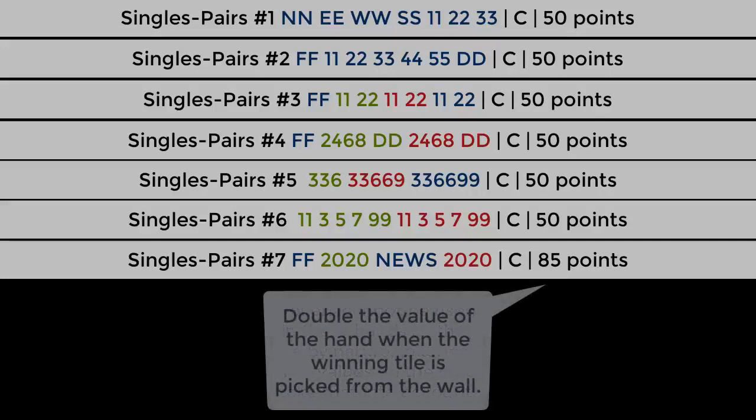Anytime a player picks their winning tile from the wall, they're eligible to double the value of their hand for a self-picked win.